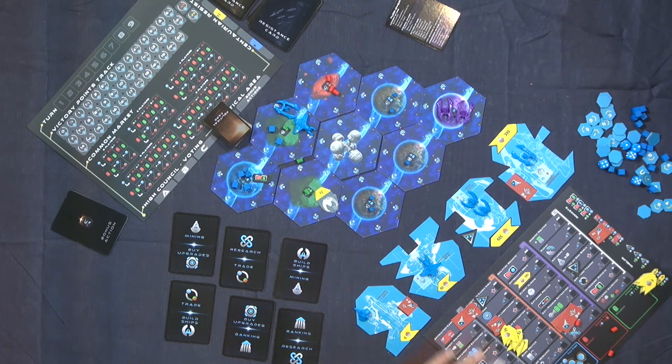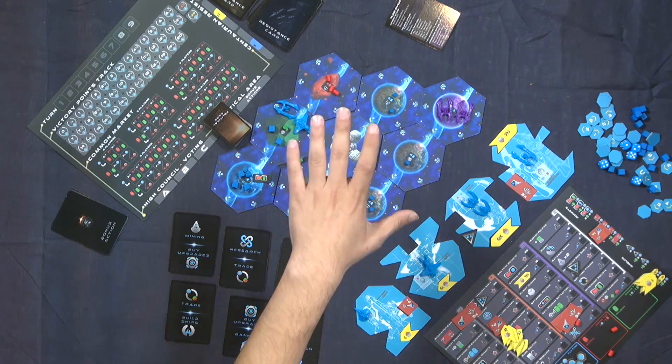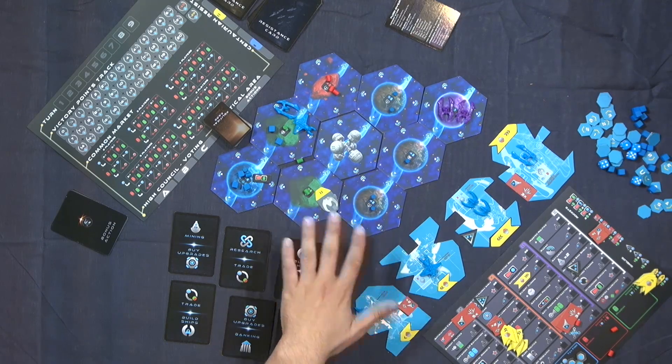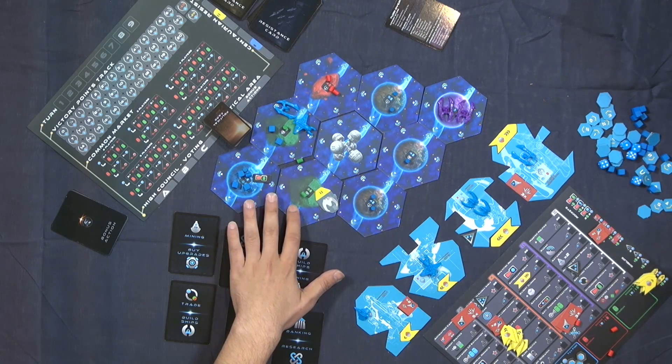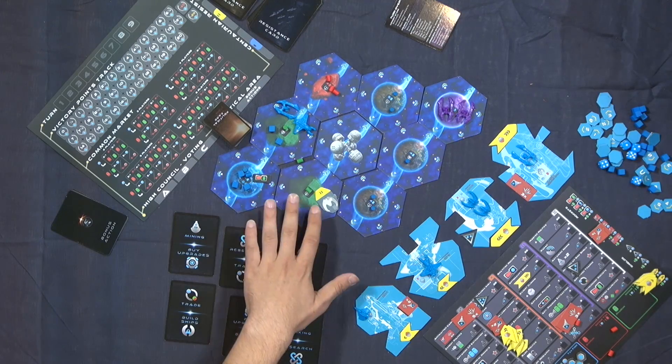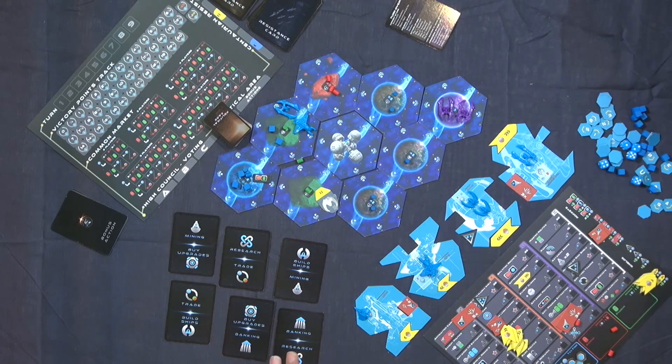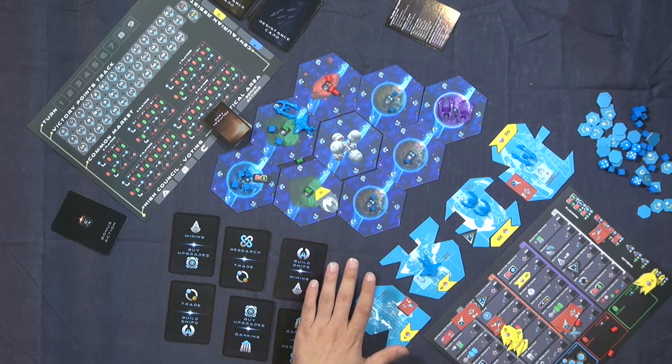Let's go fast through all that is on the table. This is the galaxy map. There are a lot of hexes, each having either one planet or an asteroid, giving different kinds of resources. There are three types: the blue crystallized platinum, which is used for mostly everything — it's the basic currency.